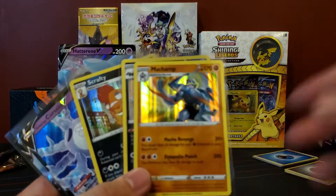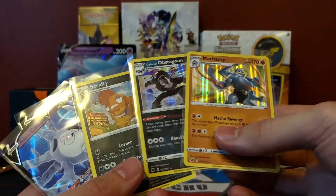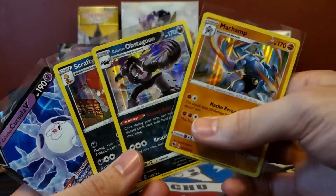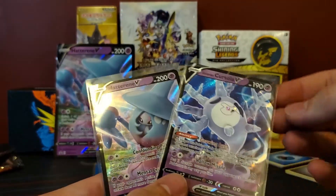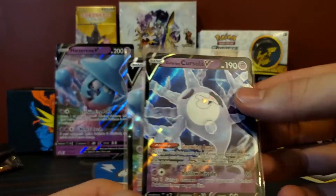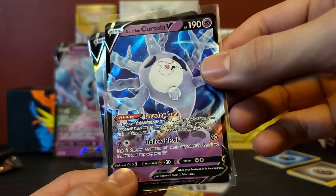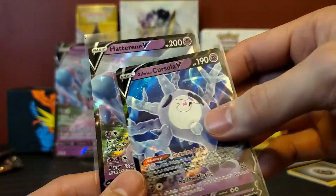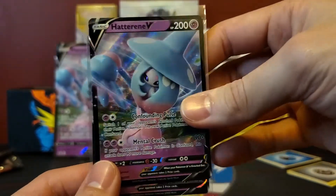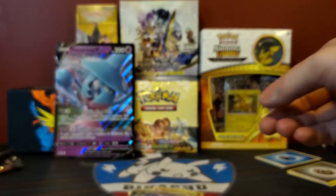Anyways, we got some rare pulls that I have a bunch of duplicates of, as I'm sure a bunch of others do. We have the Galarian Corsola V, which was very nice — I'm always happy when I can check one off the list. The Hatterene V promo of course. And that's about it this time, guys.